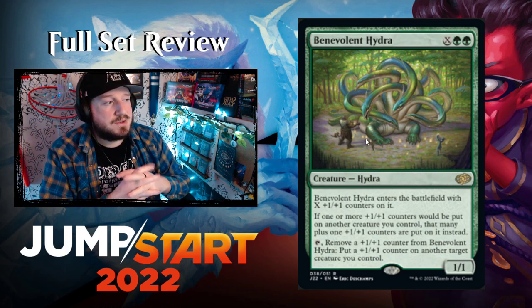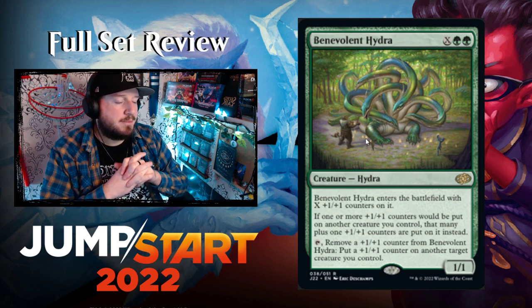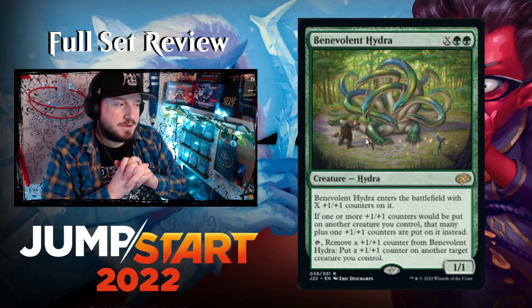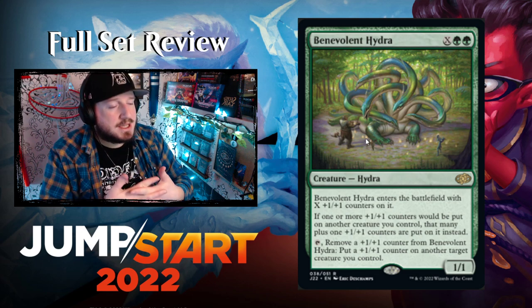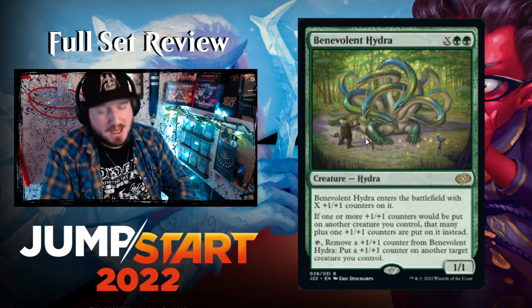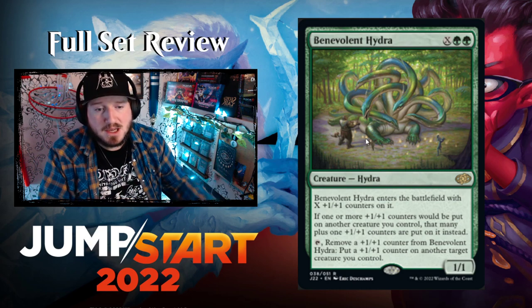You can also tap Benevolent Hydra to remove a +1/+1 counter from it and put a +1/+1 counter on another target creature. You want it to enter with as many counters as possible so you can move those around to help save things in a fight.